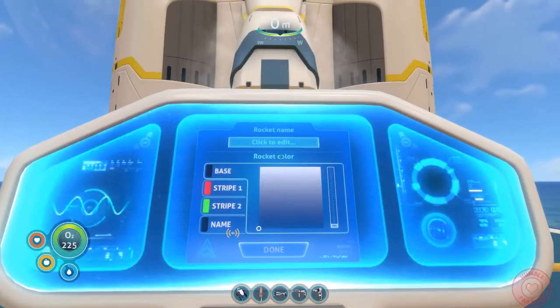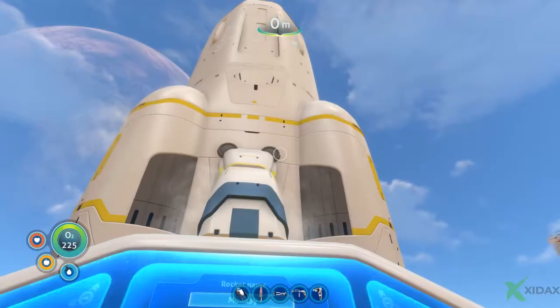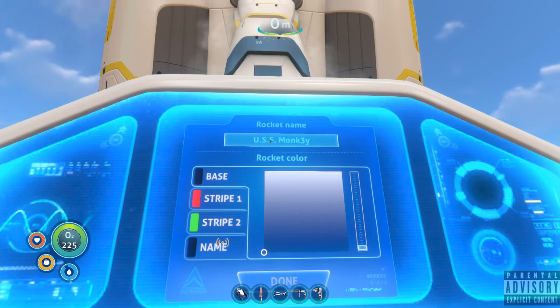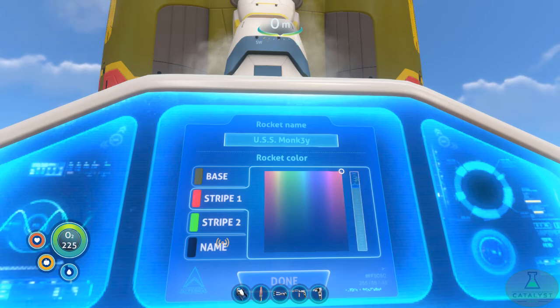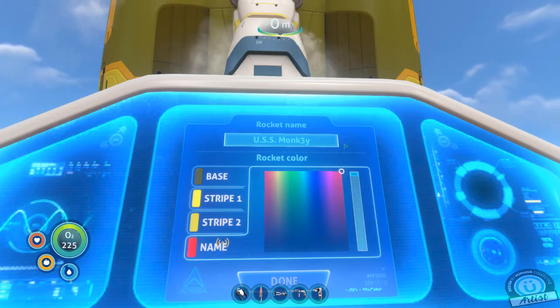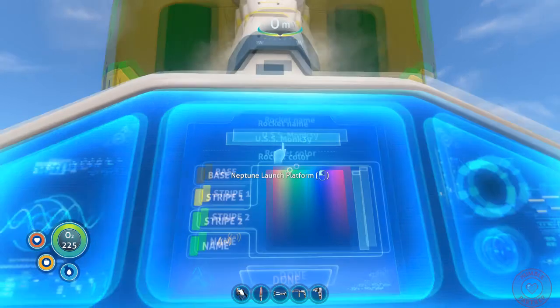All right everyone, it's time to customize our rocket! Our rocket name will be — Monkey with... actually since it's the rocket, USS Monkey. It's going to be a brown base with yellow stripes — both stripes will be yellow — and its name will be in green. What if I make one of the stripes green? Yeah, let's do that.